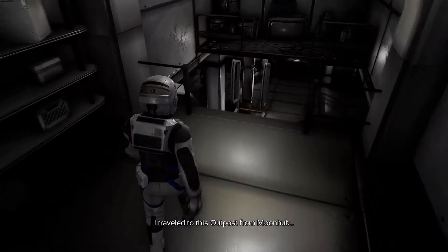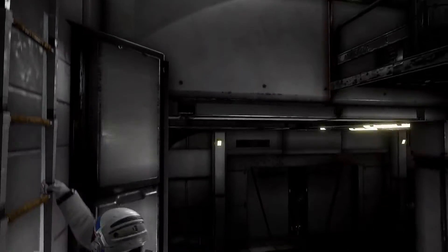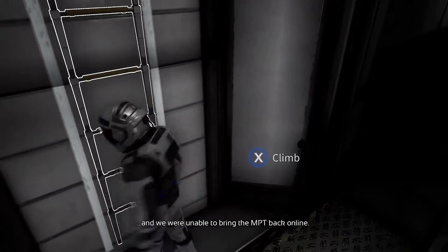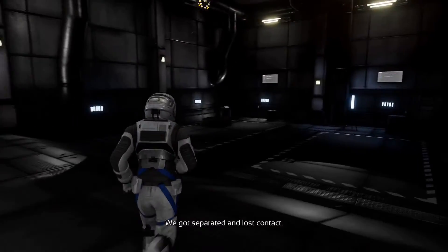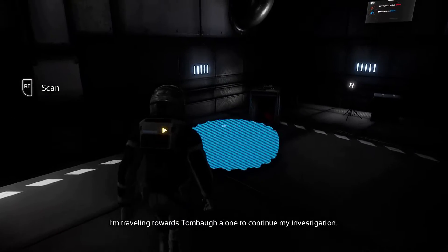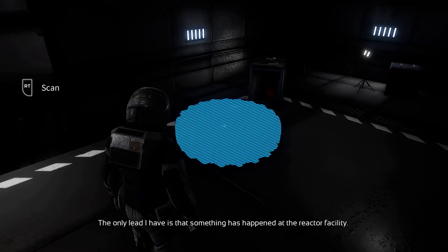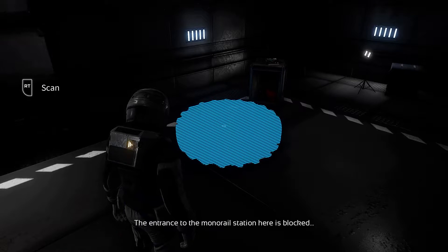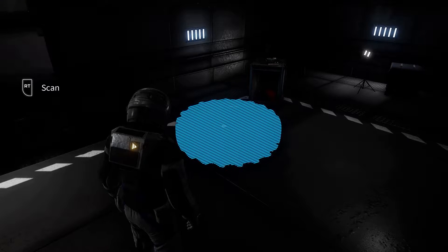I travelled to this outpost from Moonhub, where I was sent to investigate the blackout together with my expedition partner. Moonhub was completely deserted when we arrived and we were unable to bring the MPT back online. We got separated and lost contact. I'm travelling towards Tombow alone to continue my investigation. The only lead I have is that something has happened at the reactor facility. The entrance to the monorail station here is blocked, so I have to find another way to cross the landscape.